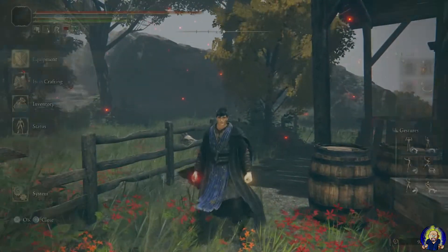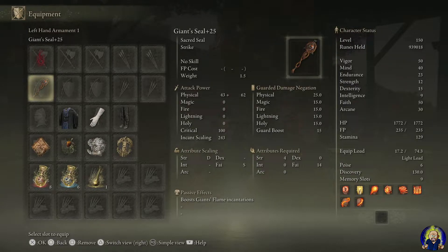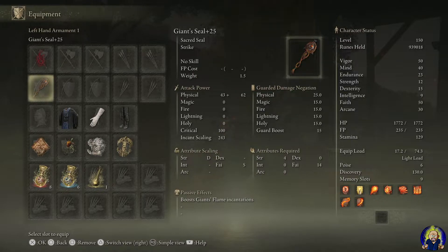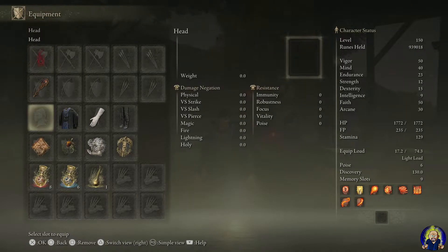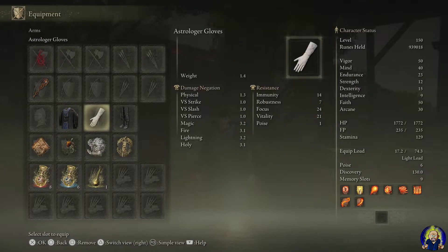For equipment, I have the Dragon Communion Seal maxed out — it scales with Faith and Arcane, so it's very good and helps with a flame build. In the off-hand I have the Giant's Seal maxed out, which boosts Giants Flame incantations and makes it even stronger. For armor: nothing on the headpiece since Roy Mustang doesn't usually wear one. I went with the Preceptor's Long Gown as the closest thing to what he wears in the anime, Astrologer Gloves since he usually wears white gloves, and Preceptor's Trousers.